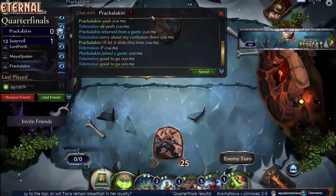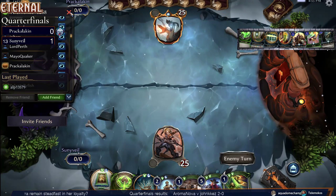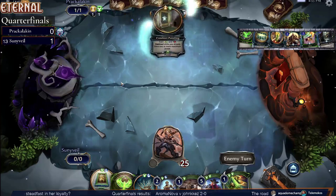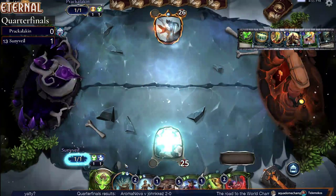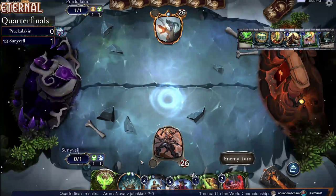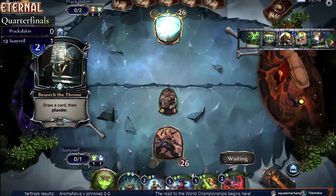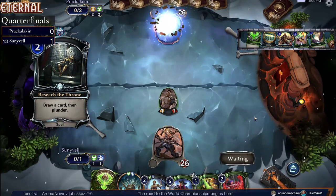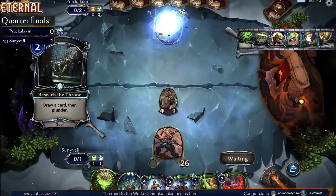Pracken takes a mulligan. Moving on to game two. Good start — Sunnyvale, unfortunately on the draw. We don't have modified play/draw, so it's just whatever the random is. Nice play there — we got Shock Troops into the Janitor, into Martial Efficiency. That's a very good starting hand for Sunnyvale. Let's see if being on the draw is going to be too slow for them. Prack has a hand of Seraph, Smite, and Vanquish.